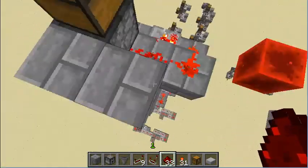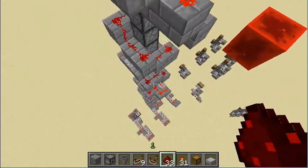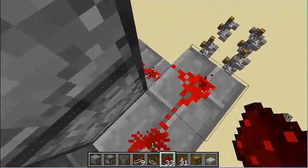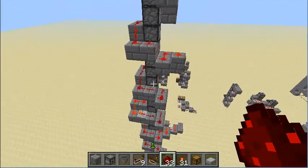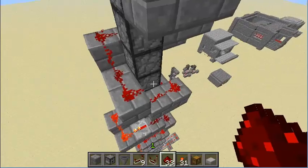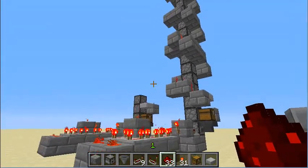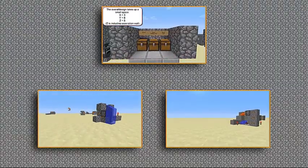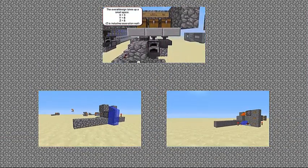There you go — there's your one hundred percent working item elevator. This isn't the most compact thing, but you get the extra use of a staircase as well. You can have that leading all the way up to your base and it could be your entrance into your cave, or whatever you're going to use it for. I'll see you next time. Thank you, guys. Bye-bye.